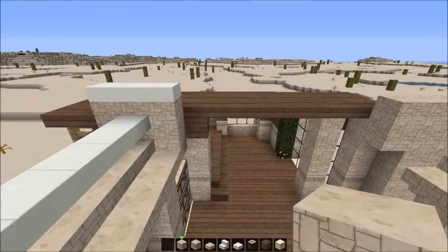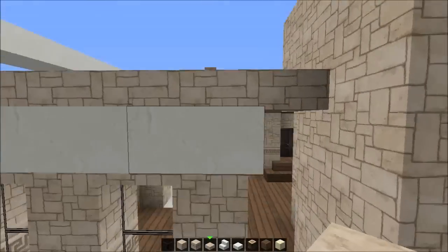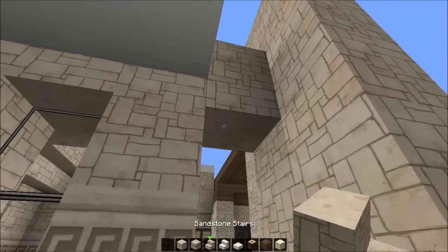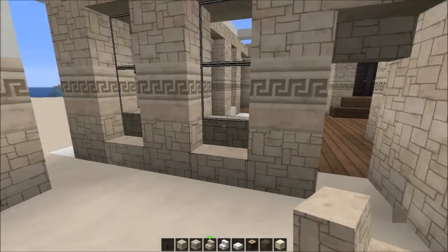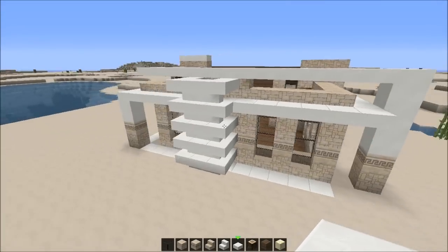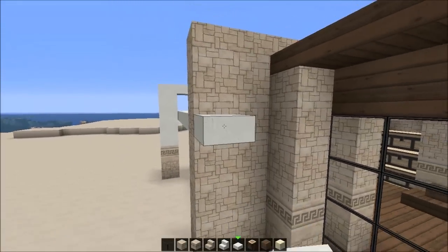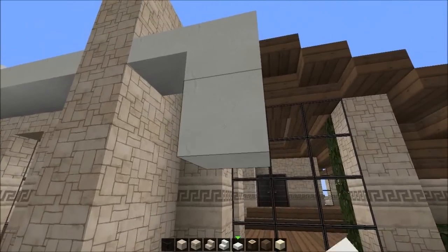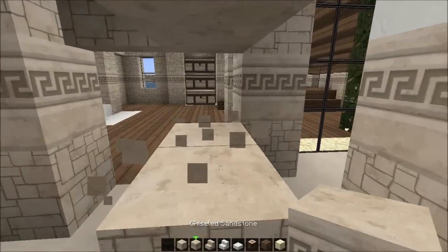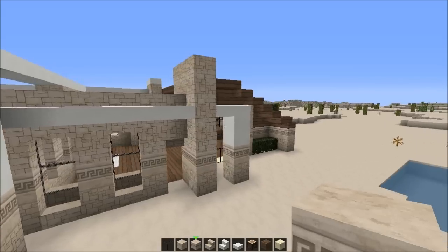We need a back door exit - just imagine if creepers attack in the front. Let me just see if that's free and if this is lining up in the middle. Maybe we should do an upside-down stair here, here, here - yes we can! That goes down and around. Let's do the same here just because we can. Strange shapes for the win - strange shapes make the house!